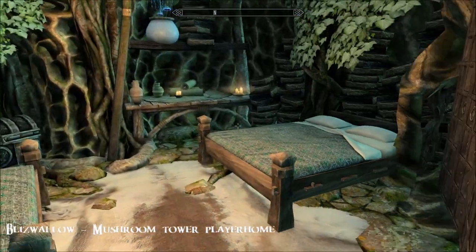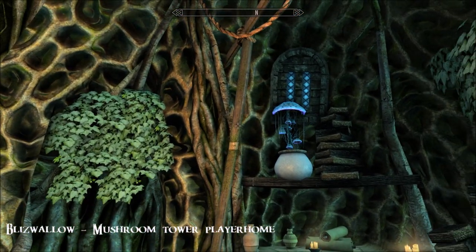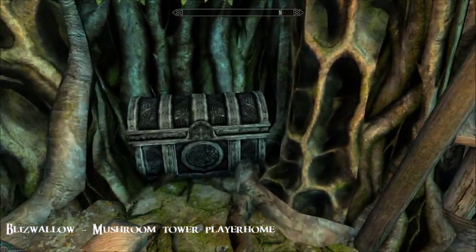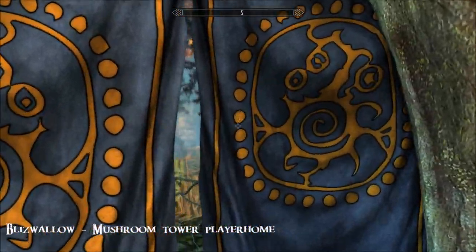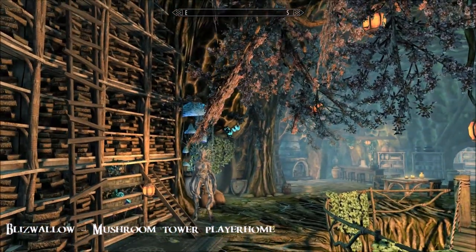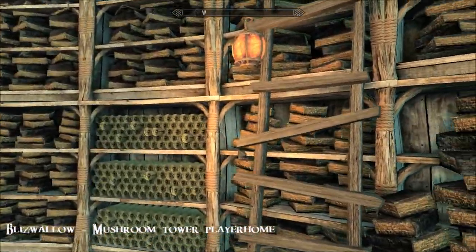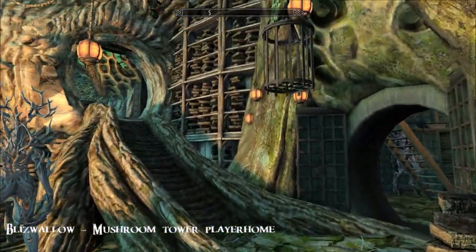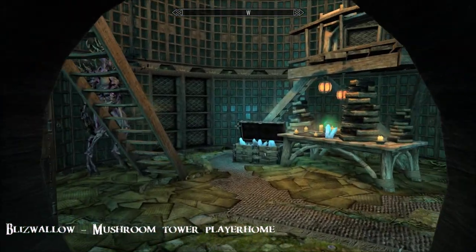Through here is your followers' quarters - two double beds for them, comfy and cosy. There are books everywhere. I like it, I like the whole theme. Everywhere you look, it's wonderful. What do you think about the lighting in here? I think it's amazing. There's scroll storage; that ladder doesn't go anywhere if you see me walking past it - there isn't actually anything there. And here's your enchanting lab.